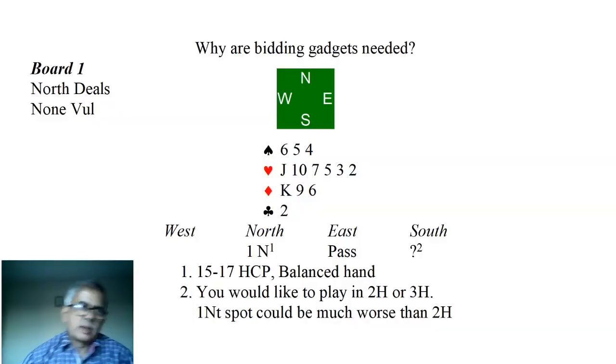I will try to answer the first question: are gadgets at all needed, or can we simply do with only natural bidding? We will go to the second question in one of the other videos. So let us look at the first hand. Partner opens one notrump, 15 to 17 high card points, balanced hand. Why have I taken an example of a one notrump opening?